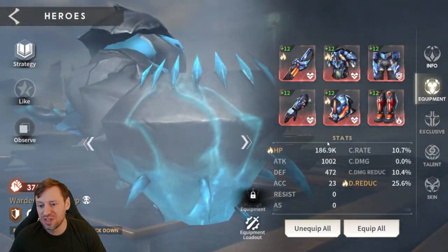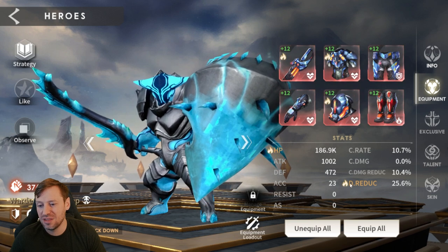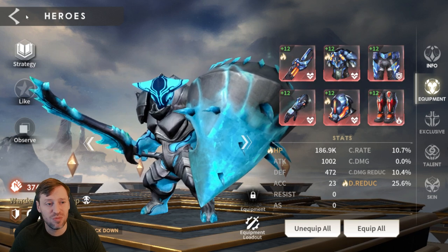Oak is also in four pieces of Glorious set with 186k HP and 25% damage reduction as well - really really nice.